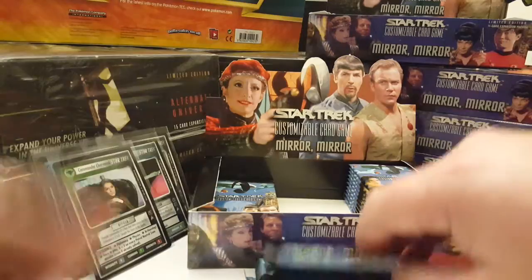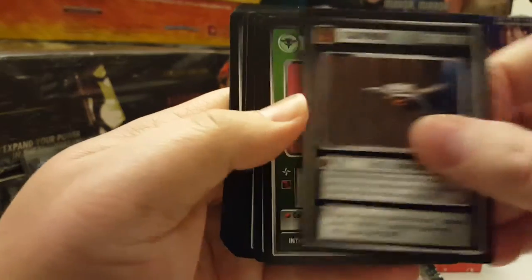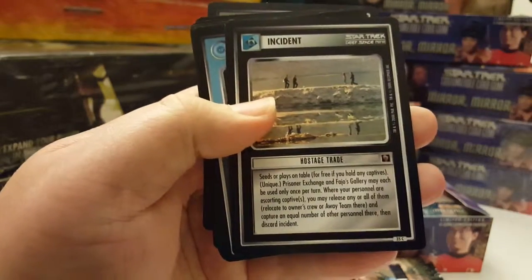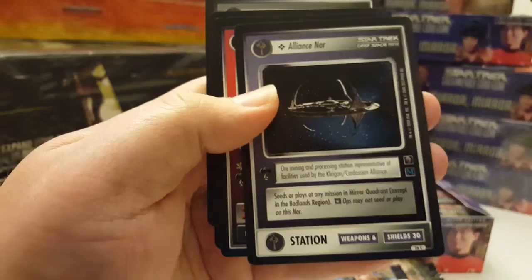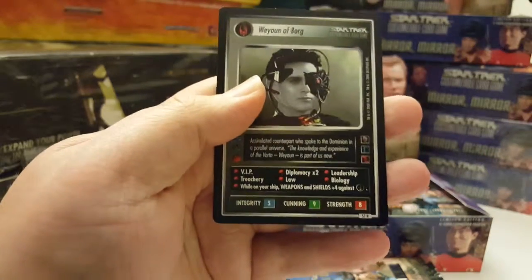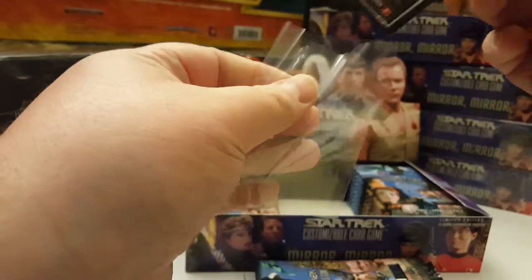Looks like we have four more packs to open in this half of the box. Twelfth pack: Classic Disruptor, Devano, The Emperor's New Cloak, Subcommander tal, Hostage Trade, Prot, Rebel Interceptor, Alliance Norr, Telok, Aramax, and a rare plus — Weyoun of Borg. Very nice, only pulled one of them so far.